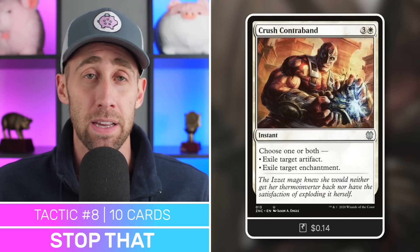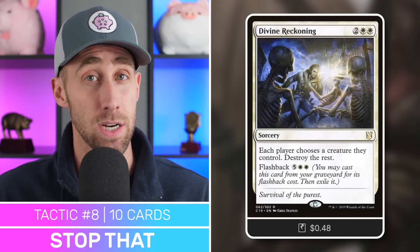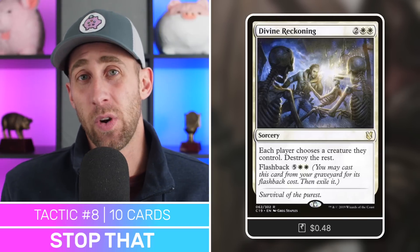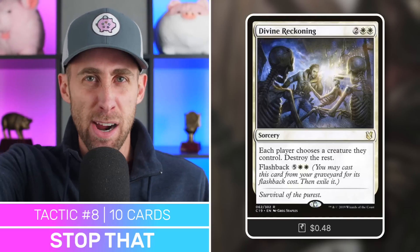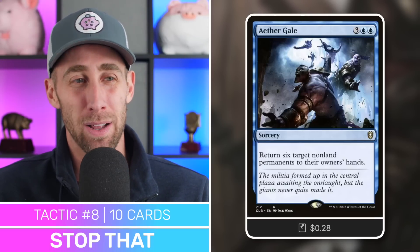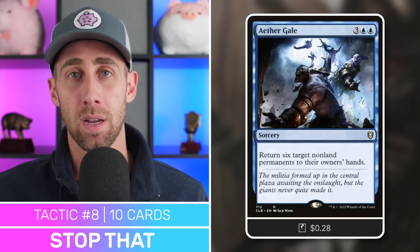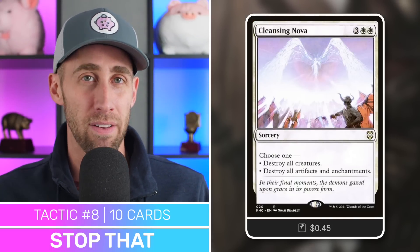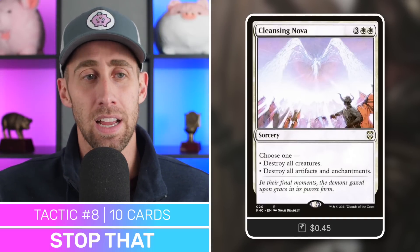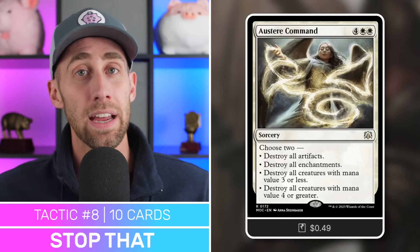Crush Contraband — a great removal spell, basically exile an artifact and an enchantment. Then Divine Reckoning — a great board wipe. Each player chooses a creature they control, destroy the rest, and you can flash it back. Get Withengar into play, wipe out all the creatures, and your opponents are left with one tiny creature while Withengar swings through. Aether Gale — five mana, bounce six non-land permanents. Wipe someone's board so they have no blockers. Cleansing Nova — choose one: destroy all creatures, or destroy all artifacts and enchantments. And All Is Dust — a very flexible board wipe. Choose two among artifacts, enchantments, small creatures, big creatures — whatever you need.